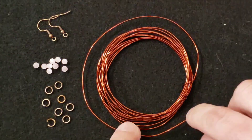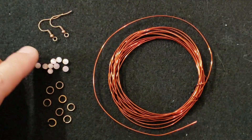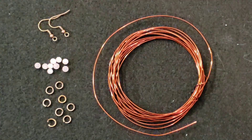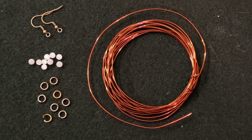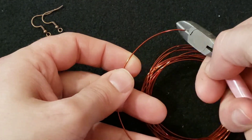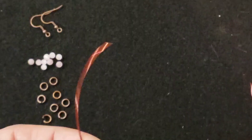All you need to make these is 20 gauge copper wire, four millimeter beads, and maybe some earring hooks and jump rings to match. Just cut yourself five, six, seven, or eight inches — whatever you feel like. Just cut a little piece of wire. You can use a lot of scrap leftover wire to do these.